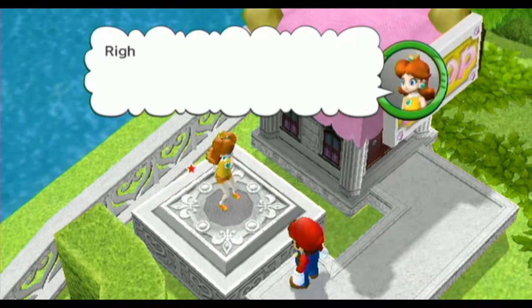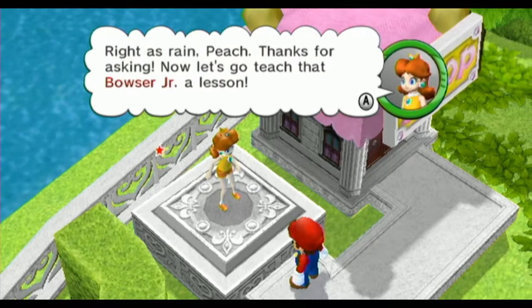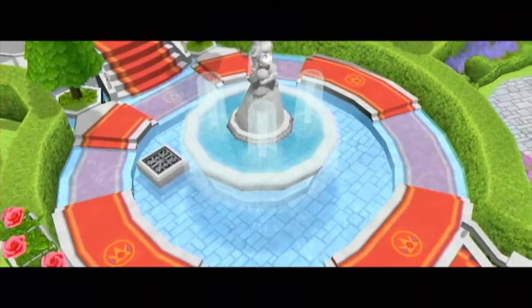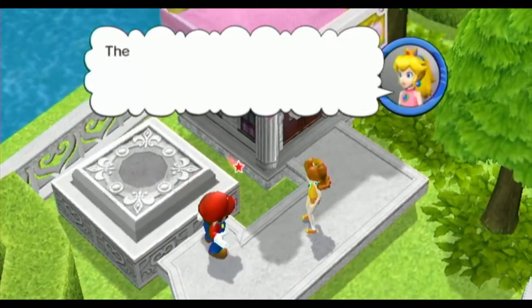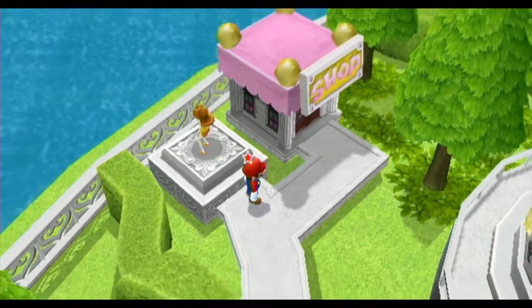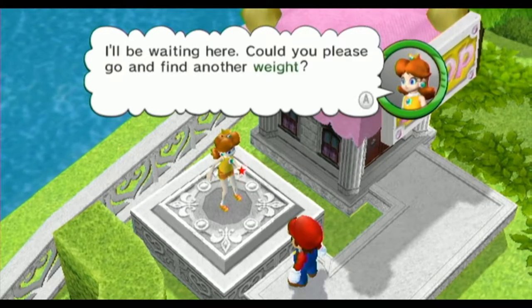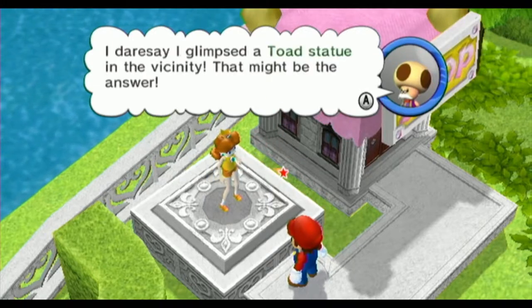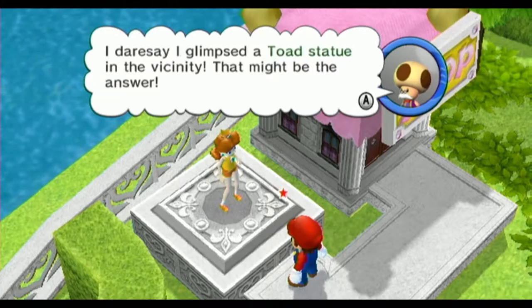Are you alright, Daisy? Right as rain, Peach. Thanks for asking. Now let's go teach that Bowser Jr. a lesson. Oh dear, this will never do — the fountain is flooded all over again. Maybe there's another weight we can use. I'll be waiting here — can you please go and find another weight? I dare say I glimpse the Toad Statue in the vicinity. That might be the answer.